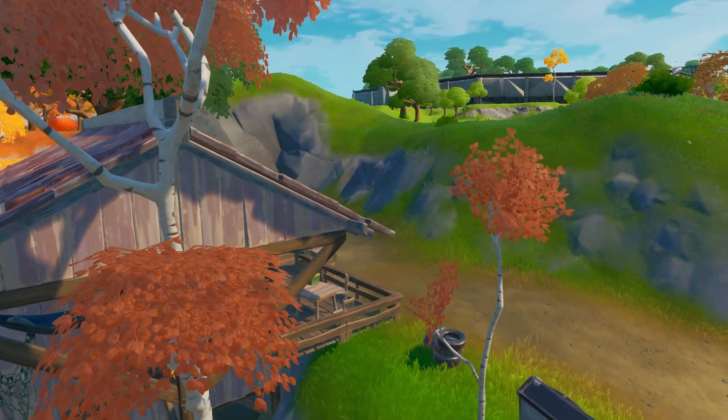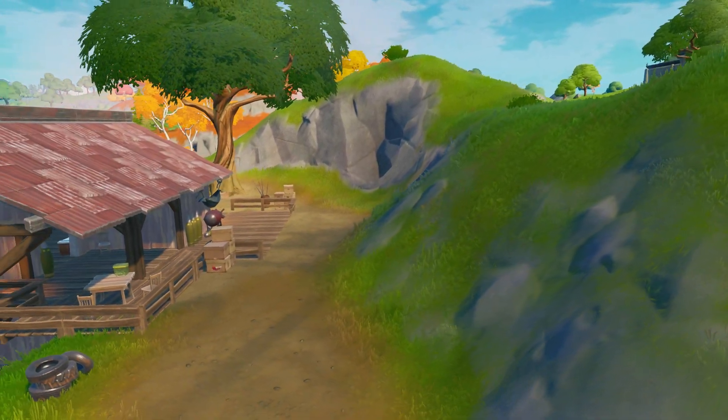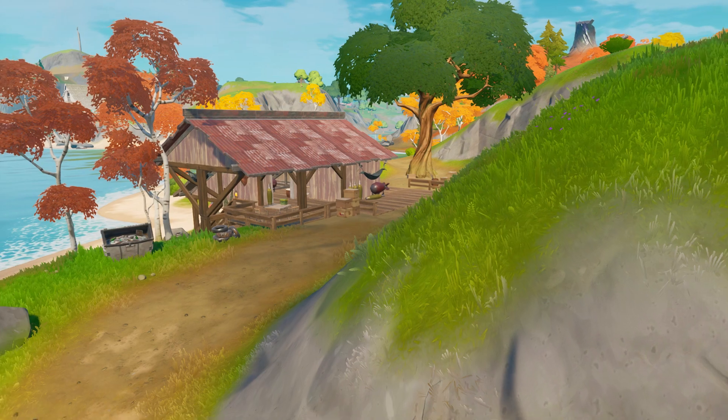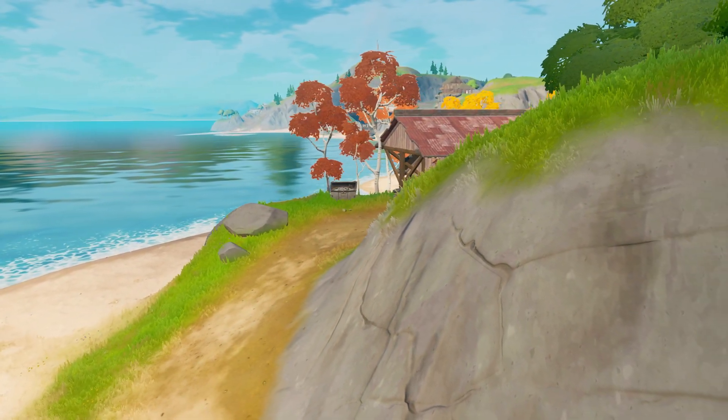In terms of materials at this drop spot, there's going to be materials from the trees on Flopper Island, tons of brick near Flopper Island, and metals from the bridge and cars near the bridge. If you are playing as a passive trio and know what you're doing, I would highly recommend landing here.